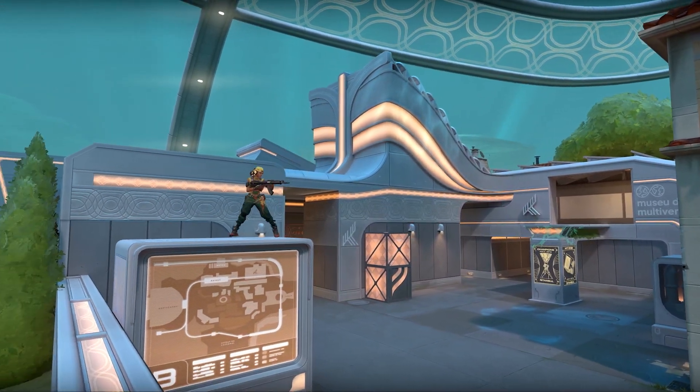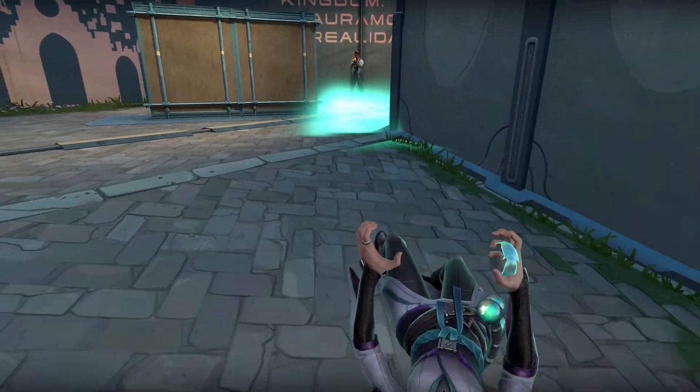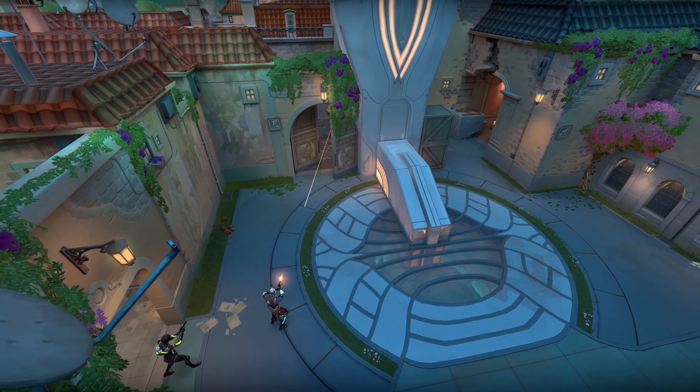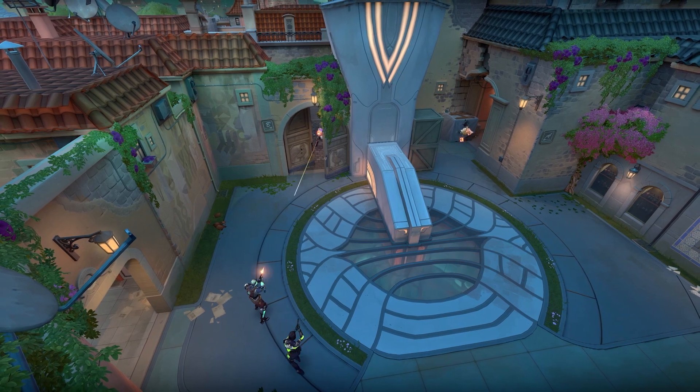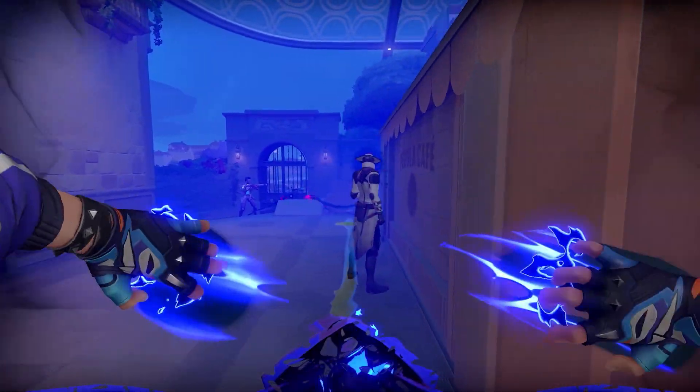Raze loves to satchel boost off height deltas. Sage has a little bit of a harder time walling off A, but she's one of the few people that can kind of cover the whole choke on B long. The other piece is mid is a little more short range, so maybe you can actually go there on a save round, but then you still have a long fight into the sites themselves.